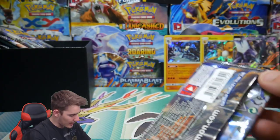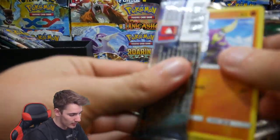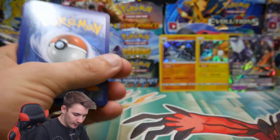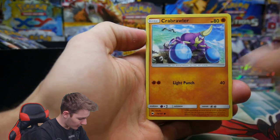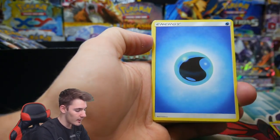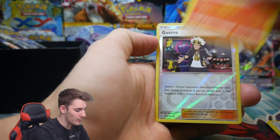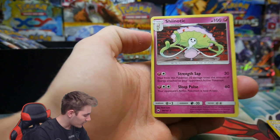Let me know if you guys want me to open up heaps of this set — should I go crazy? I'm a little bit late to the Burning Shadows party. There's a code card. We have a Crabrawler, a Venipede, a Sneasel, Horsea, a Cutiefly, energy, a Tormenting Spray, a Lander, a Heatmor, Guzma — not bad at all — and a Shiinotic regular rare.